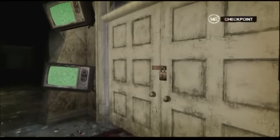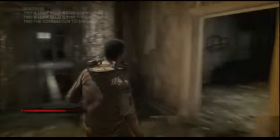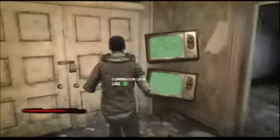Oh no, a combo lock. A combo lock on a wooden door — we wouldn't want to just bash that in. There's a work table if you have any bombs you want to make, in case for some reason you haven't gotten them done yet.